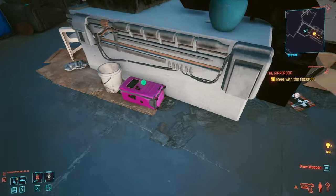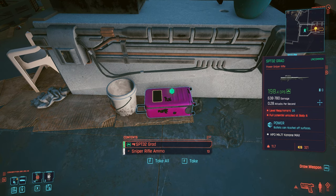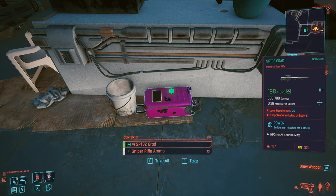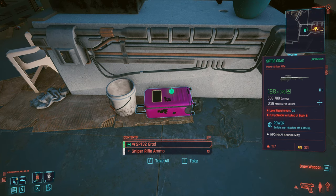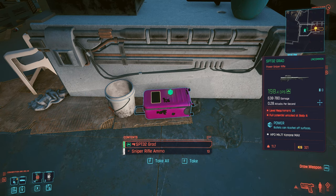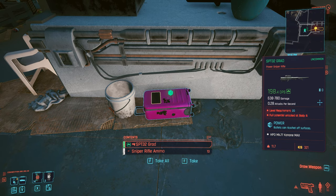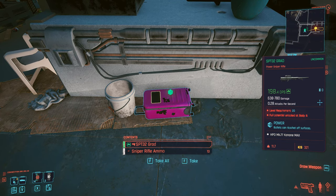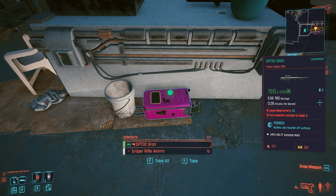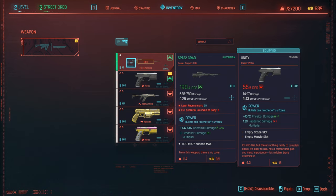In this pink case we have a sniper rifle. It is always level 20, always full potential unlocked, at body 6. Its DPS ranges from about 190 to 198. Most importantly, if you look in the bottom right of the info card, it is worth 321 eddies — about 300 eddies more than just about any other weapon you will pick up at this level. I've seen it from level 2 to level 8. If we take it and open our inventory, we can see that V does indeed have this level 20 rifle. That is tip number one.